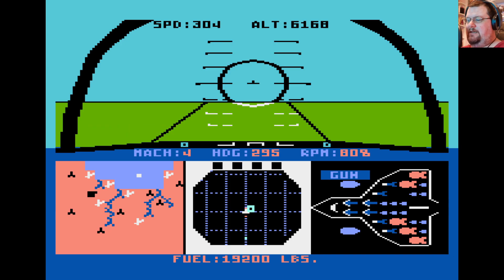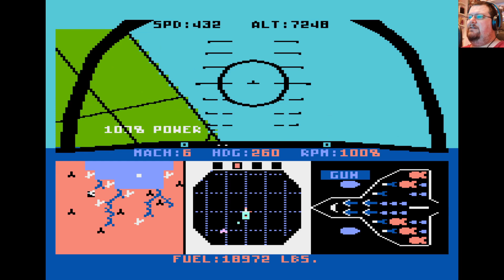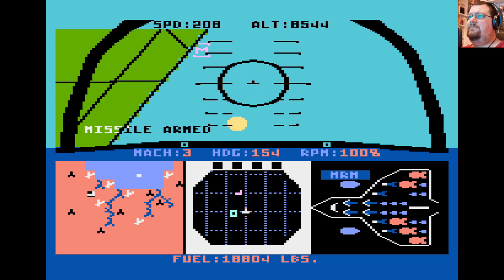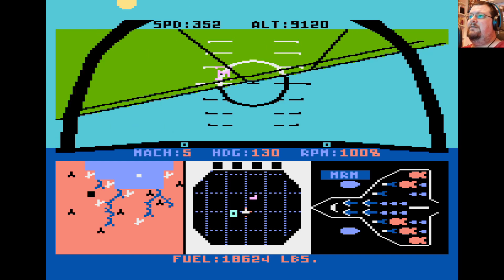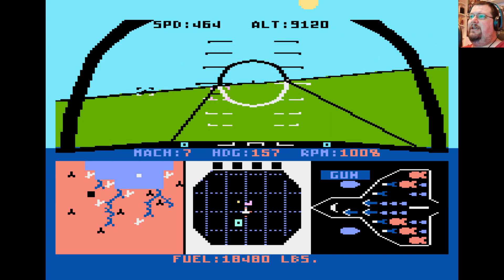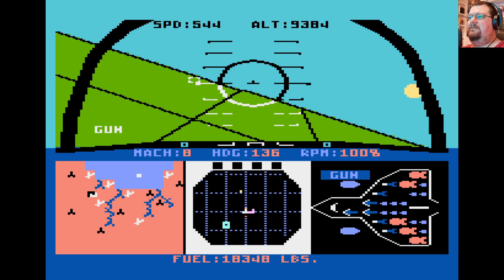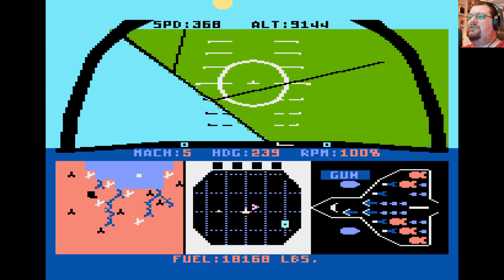It didn't quite hit, so let's go around for another pass. We've also still got another aircraft on our tail as well, so I'm going to arm my medium range missiles and fire one off at our friend over there to hopefully get him off our back. I think we were too close for that to be effective, judging by the missile's trajectory on the radar.